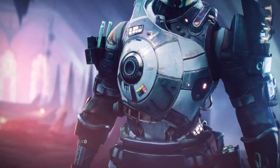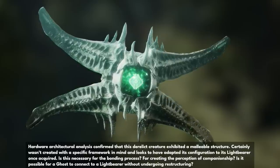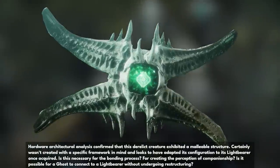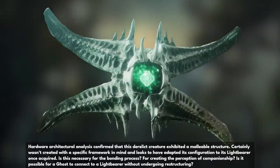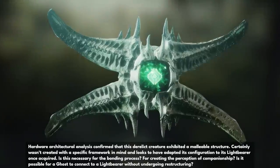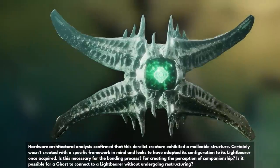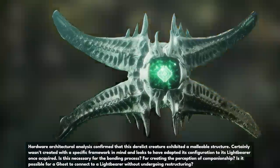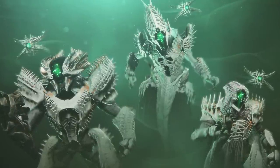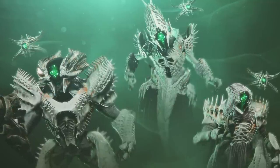In the Witch Queen's Hoarfrost Z armor piece, we see this: 'Hardware architecture analysis confirmed that this derelict creature exhibited a malleable structure. Certainly wasn't created with a specific framework in mind and looks to have adapted its configuration to its lightbearer once acquired. Is this necessary for the bonding process? For creating the perception of companionship? Is it possible for a ghost to connect to a lightbearer without undergoing restructuring?' So from that entry, it says they weren't created with a specific framework in mind. The hive ghosts weren't created this way and looked like normal ghosts but adapted a new form once they resurrected their lightbearers.